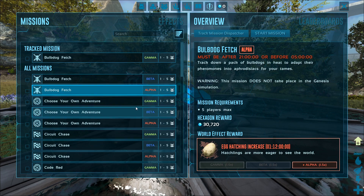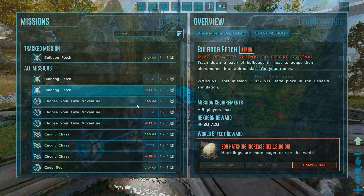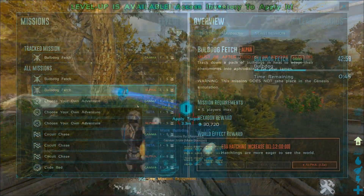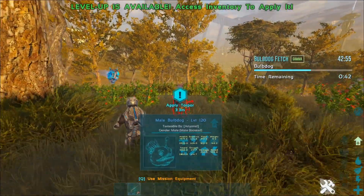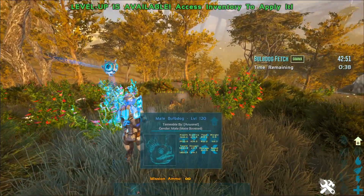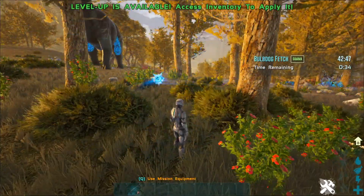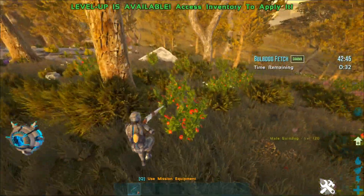I'm going to test this egg hatching increase and see how strong it is. I'm going to quickly run through the mission and then we'll test it with the giga egg when I'm done. I'm just finishing up the mission here — basically just had to stun a bunch of bulb dogs and net gun them, as well as follow a bunch of footsteps. So it was pretty easy, but then again I'm cheating — I'm in creative mode on single player.